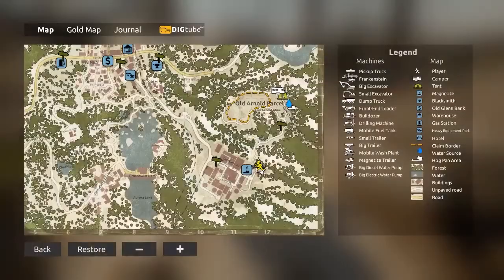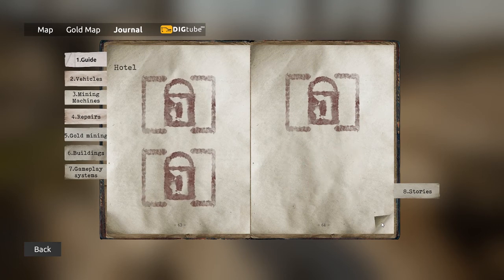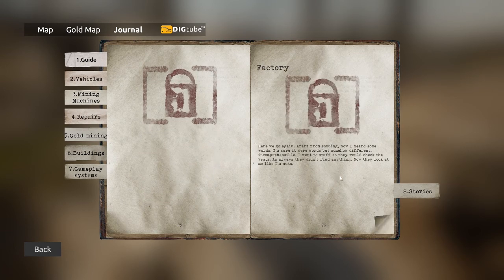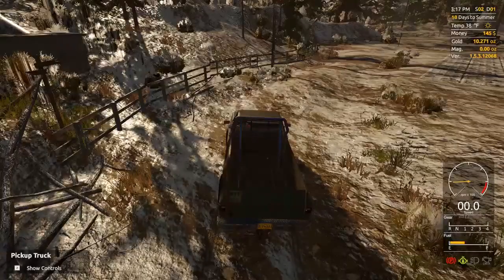Tab to go to the journal, and to the stories. We read that one about old Arnold's parcel last time. And this one was the creepy one we read from earlier on in the factory area. We found something — we found a missing child. They lived in the factory for a few months. Parents are on their way now, so I hope it'll be calm in the factory now. That's a slightly less creepy resolution to the previous story.